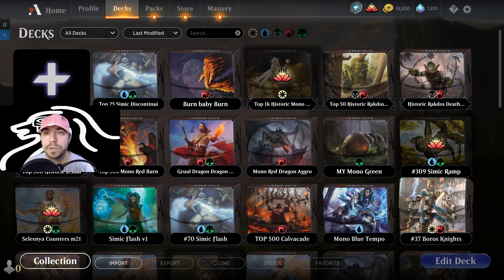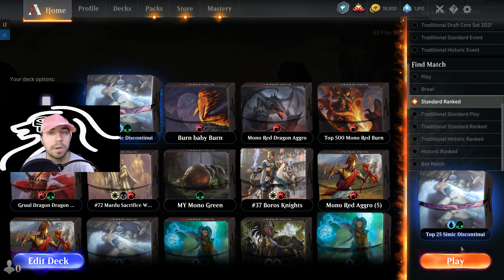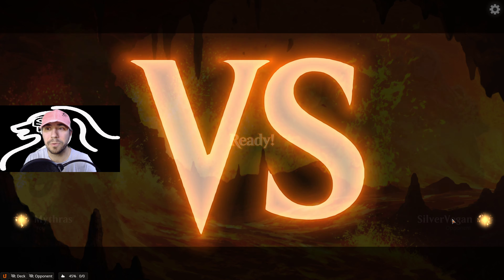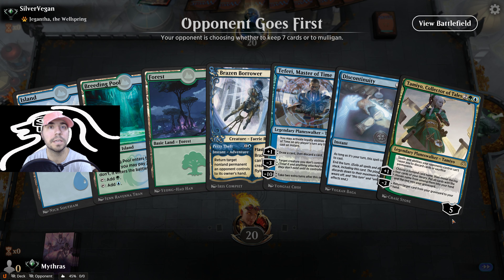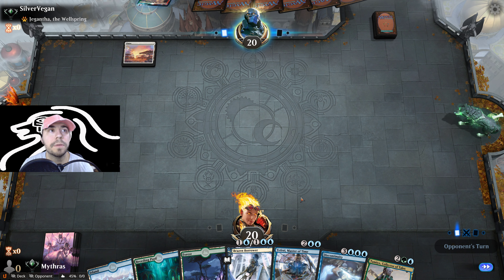Let's hop into some competitive magic. If you've got questions, shout them out down below in the comments and I'll do my best to address those. Here we go — Top 25 Simic Discontinuity deck. Before we decide if we want to keep the hand, just want to say thank you for your support and feedback. Please feel free to subscribe to stay up to date on content like this and other amazing Magic the Gathering content. We're playing against what looks like a sack deck — they're running Giganta. We'll keep this hand. We need to keep looking fast. Maybe it's not a sack deck since they're running white, but they could be running the Mardu-style one.